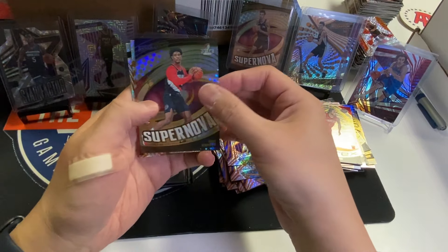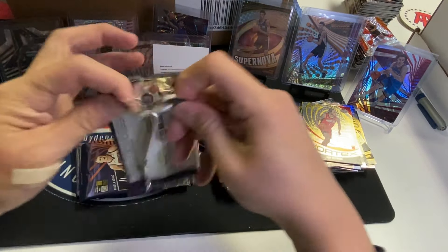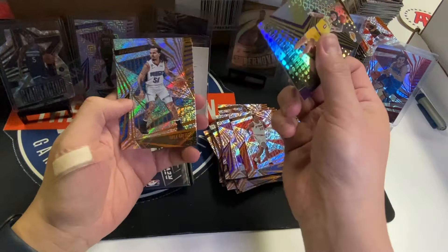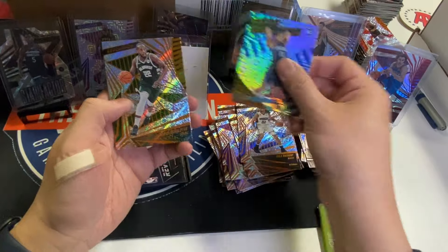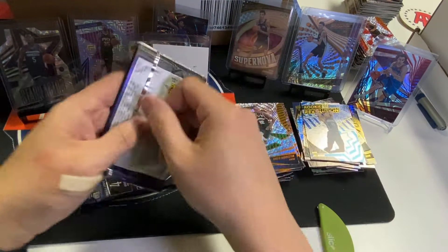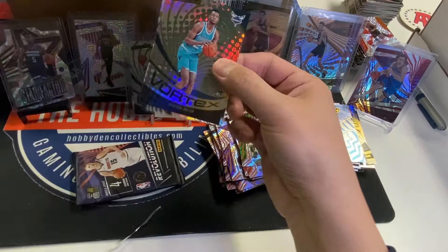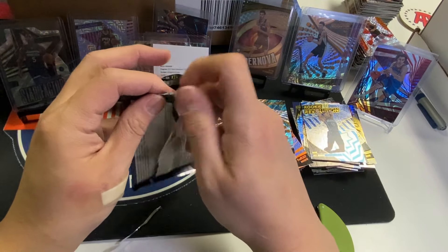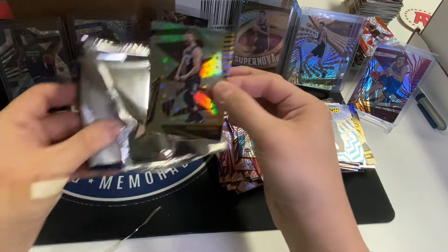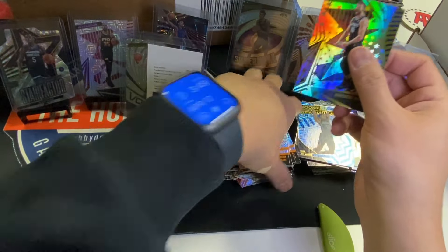These are pretty easy to hit and there's only 199 made, so if you find these they might only have one stock for one or two weeks. This is something I would put back based on this sample size — a case or two should be worth a lot in the future. Rui, LaMelo, Anthony Edwards. Scoot Anderson Supernova. Tumani Kamara Rookie, LeBron James. Jalen Hood-Schefino Shockwave. Cole Anthony, Kyle Kuzma, Simmons.